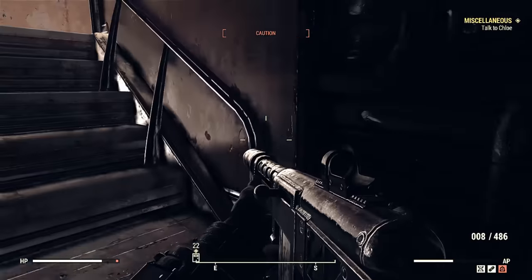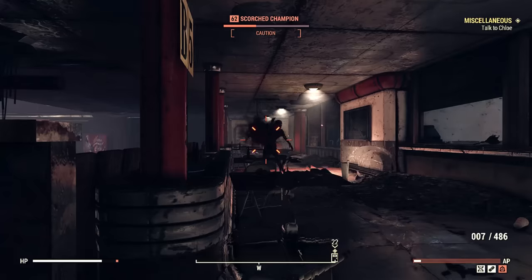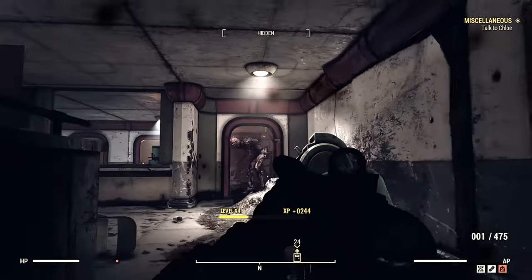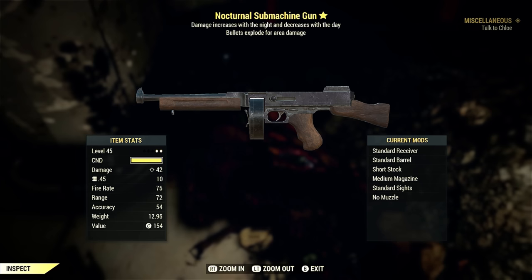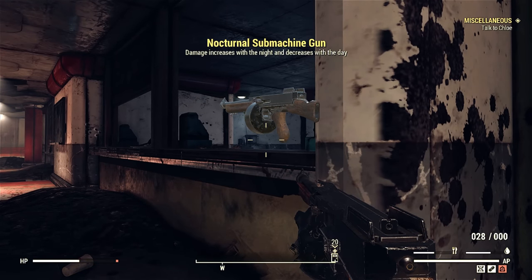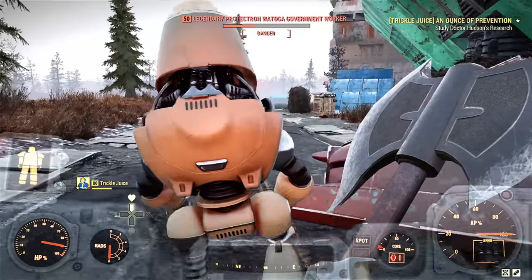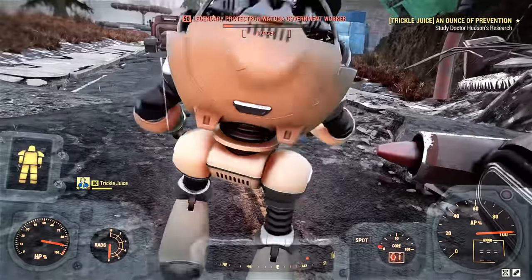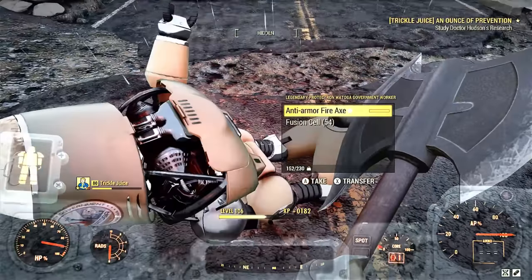Make your way to the stairs — this is where the legendary usually spawns, and it always is here. Hopefully you get a three-star legendary; a lot of times I just get a regular legendary and they run away, which is a pain because you have to chase them down quickly before they disappear out one of the exits. I got the explosive Tommy gun here, which is awesome. Before you leave Watoga, check the streets for a legendary robot — there's usually one or two roaming around, and this is easier if you complete the quest 'Mayor for a Day.'